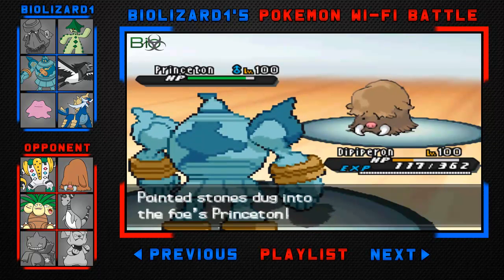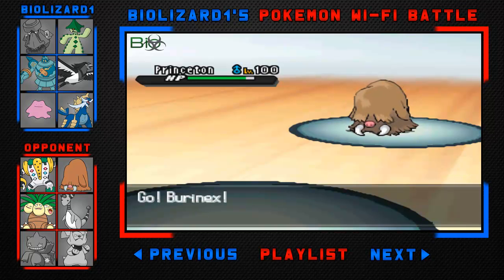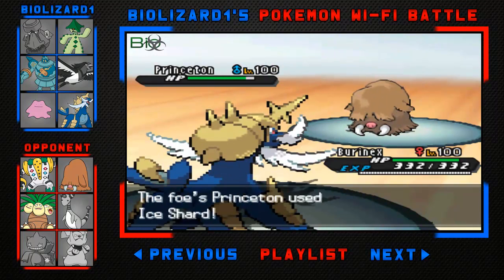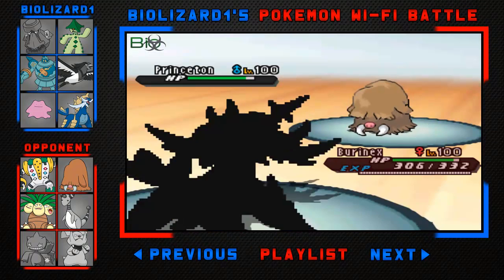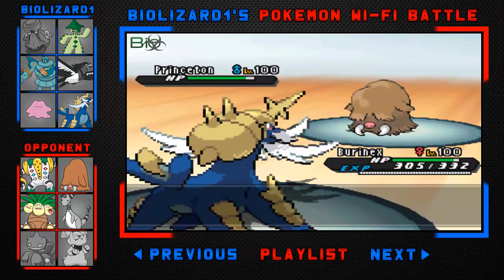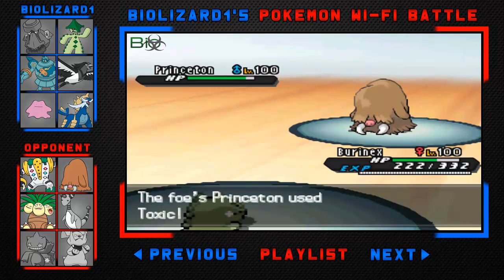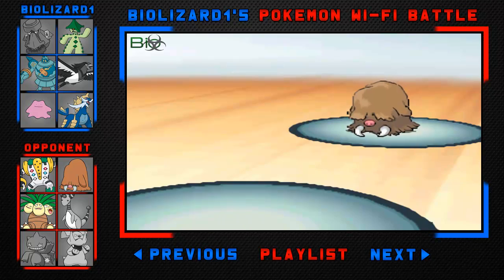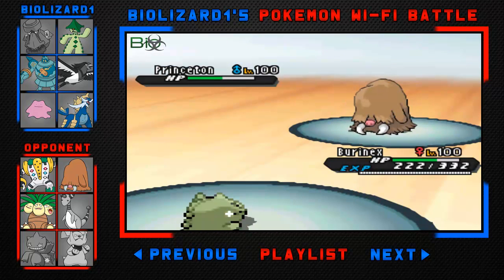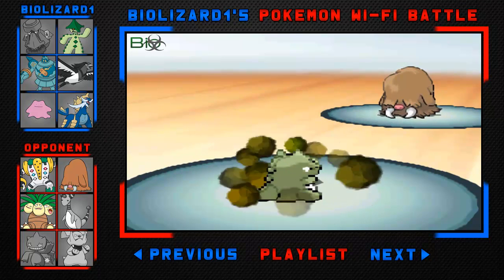He's going to switch out into his Piloswine. I'm going to switch into my Samurott. Samurott is going to be able to take any move Piloswine throws at me, especially since he's holding a Yache Berry — I'm pretty sure he won't be able to hurt me much. He goes for Toxic after I set up a Substitute, so I dodge that nicely. I go for Surf and it's super effective, doing a good chunk of damage.